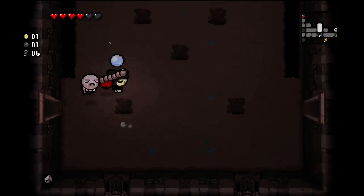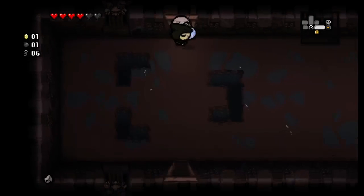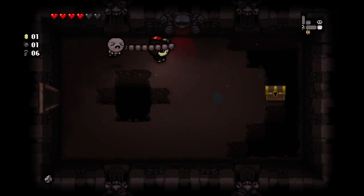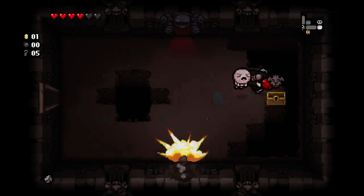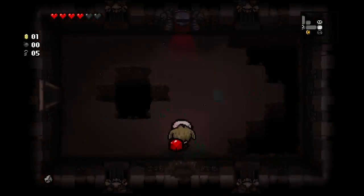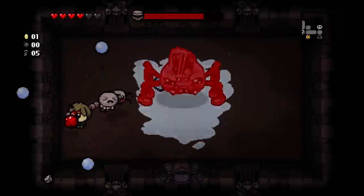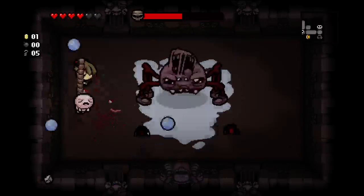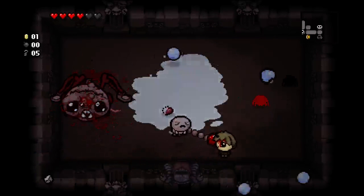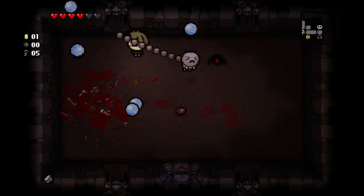Shot speed upgrade is pretty nice too. Took way too many hits there — I didn't want to. Let's see if we can find a second secret room right here. We got goat head — that's a great pickup for us. That's not gonna be helpful maybe. I will get something awesome here — I'm guaranteed a deal with the devil or deal with the angel now. We need to be looking the other way so that our Tiny Planet hits more often. Gemini's doing a ton of damage.